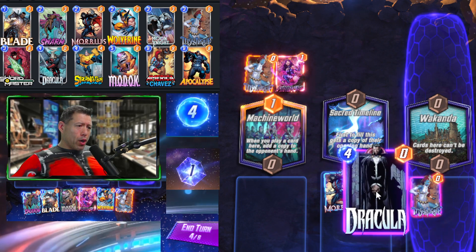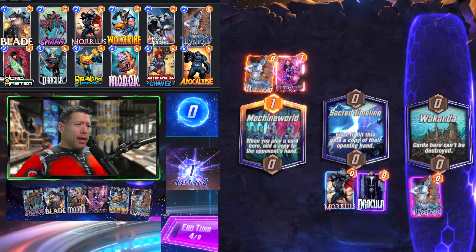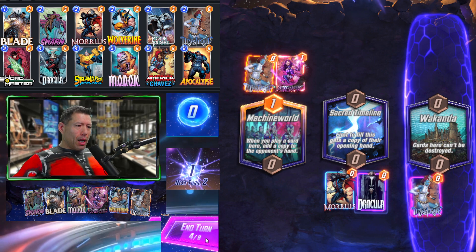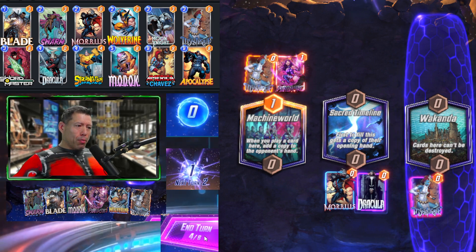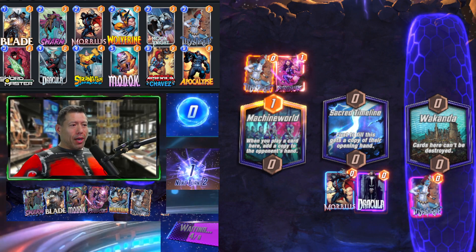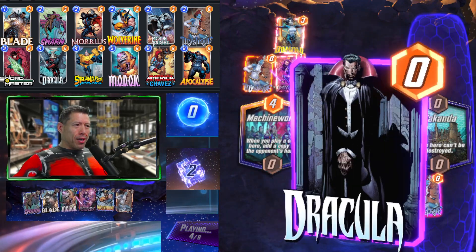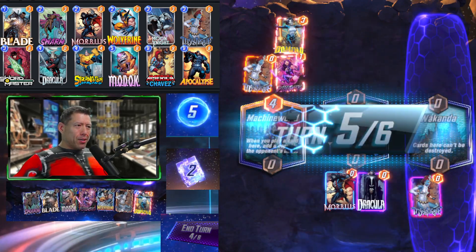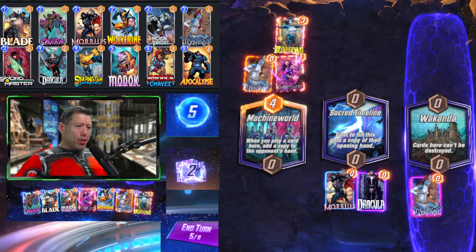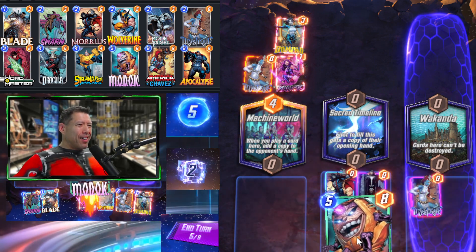We're going to go with Dracula here and snap because we have MODOK in hand, we'll get a lot of discards, and we'll get America Chavez at the end. Unfortunately though, we don't have Apocalypse — so there might not be anything for Dracula to discard at the end. Obviously did not play that right. We're going to get a bunch of discards but we're not going to leave anything for Dracula, unfortunately.